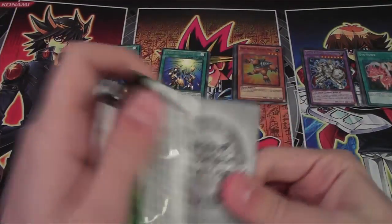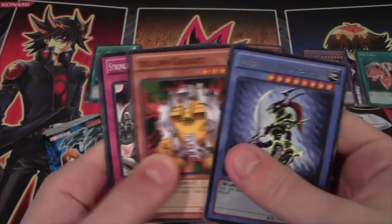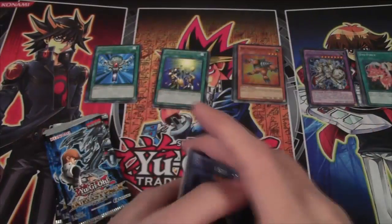Last Yugi pack. Gotta get the Dark Magician Girl — that seems like it's kind of tradition now. Alright, we have Black Luster Soldier, Yellow Gadget, Stronghold the Moving Fortress, Spellbinding Circle, and Black Luster Ritual. There you go — got the Ritual and the Monster itself.